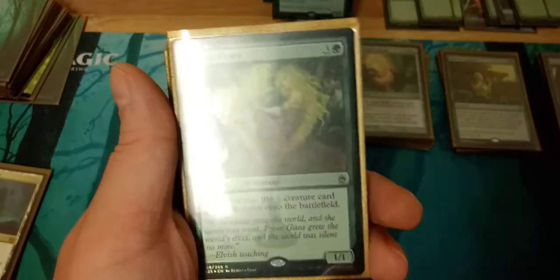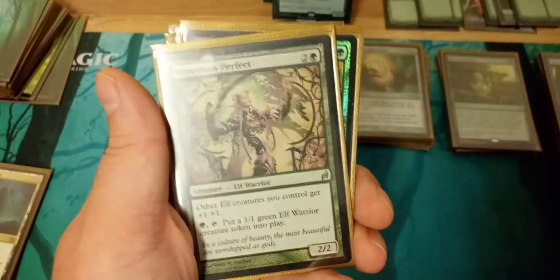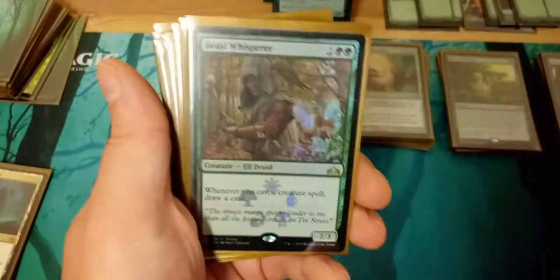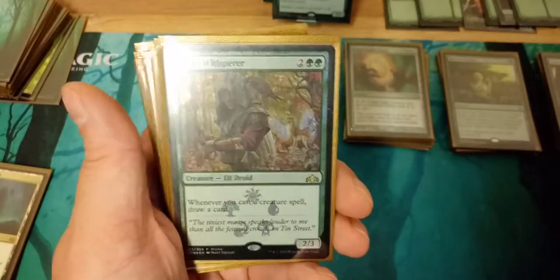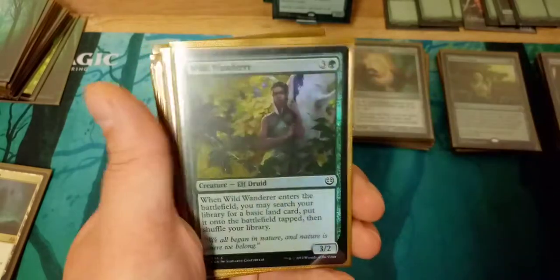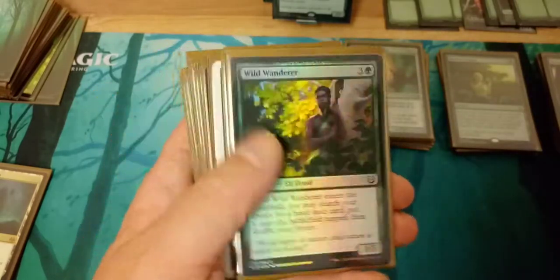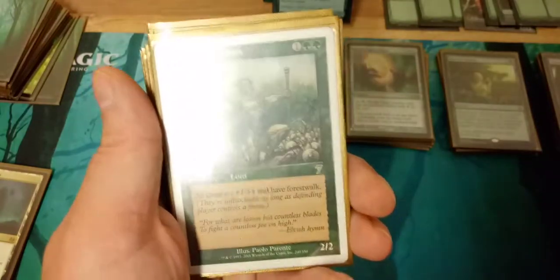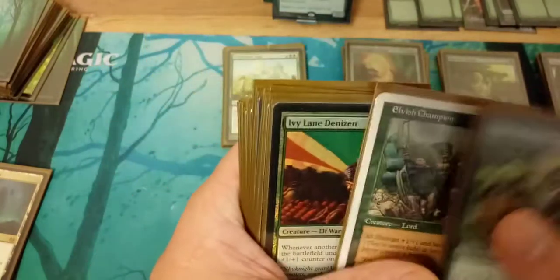Boreal Druid for mana, Arbor Elf mana dork, Elvish Piper to cheat out big creatures such as Nyx Bloom or some of the other big creatures. Imperious Perfect to give all elves a plus one and put a 1/1 into play which triggers Marwin's ability. Beast Whisperer to draw cards, Wild Wanderer to get some lands into play, Elvish Visionary to draw a card, and Elvish Champion to give the elves forest walk and plus one.